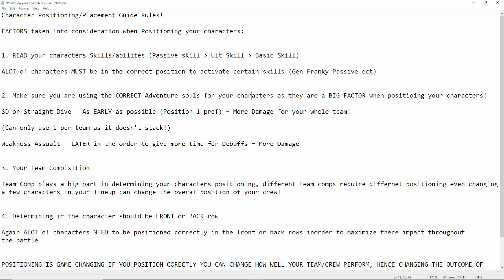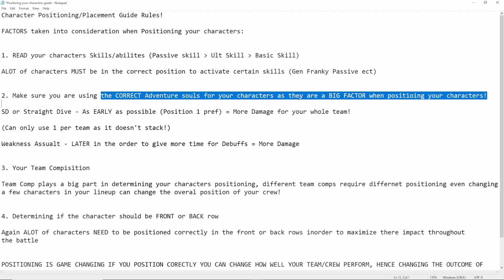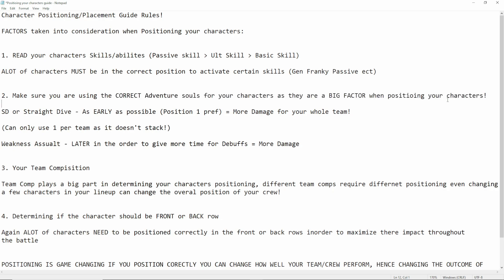Number two, another important thing: make sure you are using the correct Adventure Souls for your characters, as they are a big factor when positioning your characters. Massive, massive thing. If you're not using the correct Adventure Souls, you're obviously not going to be positioning your characters correctly. So make sure you're using the correct Adventure Souls. A few examples: Straight Dive. You want to use Straight Dive as early as possible, so the character with Straight Dive on your team, you want to use them as early as possible - position 1 preference - because you'll get the buffs for your whole team much earlier, and therefore your team will deal way more damage. So make sure you're using Straight Dive as early as possible.